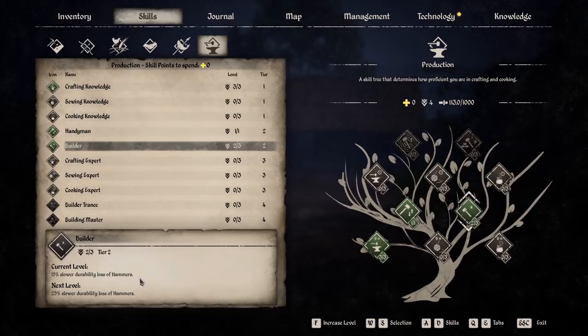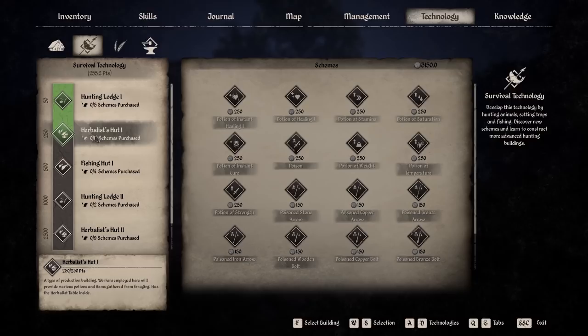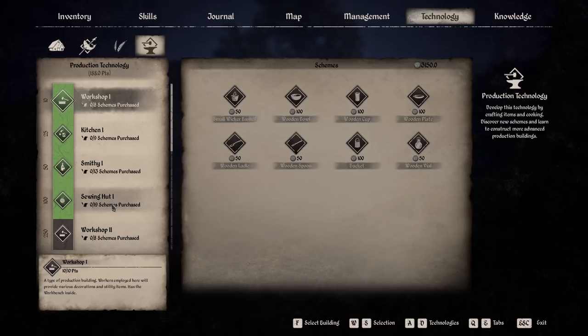Buildings available to us — we've got the hunting lodge one and the herbalist hut unlocked already. With the herbalist hut we get all these different potions and everything. We'll be going through these during the series as well. Farming technology I haven't done anything with yet. You can see in product technology I've got all the way down to the sewing hut one.